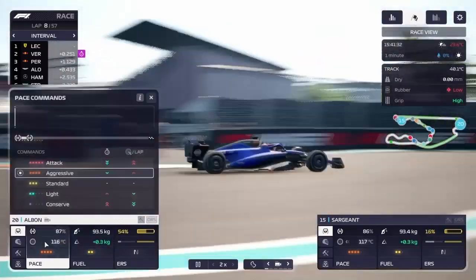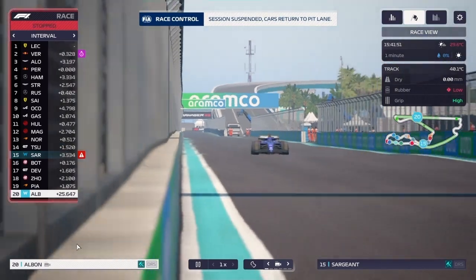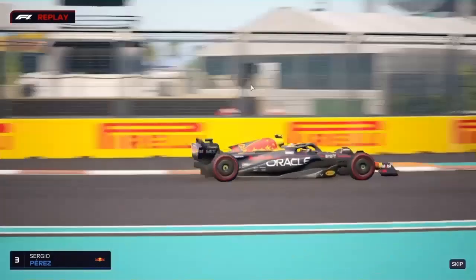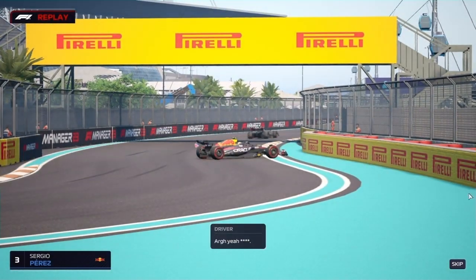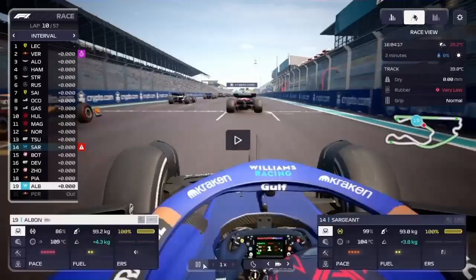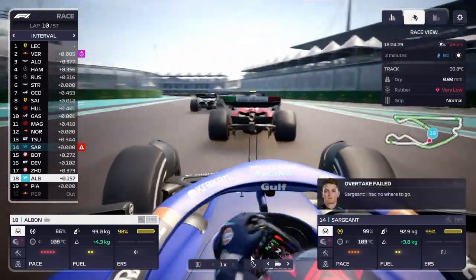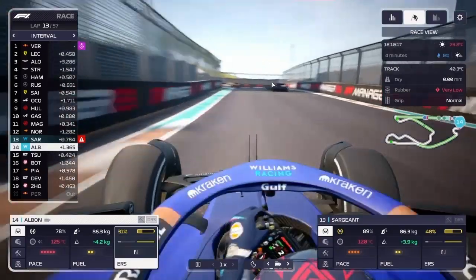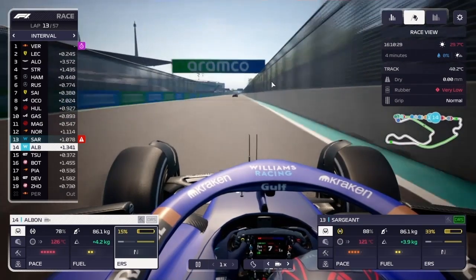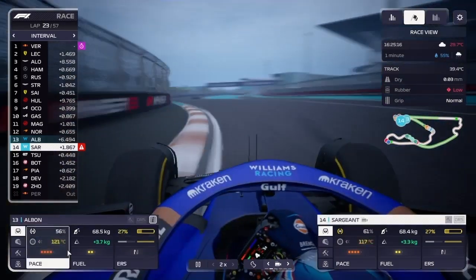On lap 7, after Albon's pit stop, I changed his strategy to aggressive attack right after a red flag — and that really helps the cause. The red flag was caused by Perez spinning out and hitting the wall. On the restart, I made two changes: medium tires for Sargent and attack mode for Albon, same plan as the first three laps. A few laps after the restart, we got Albon from last to 14th — great restart. At the start of lap 23, the rain started.